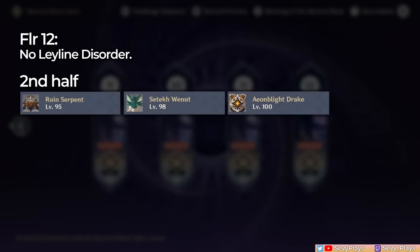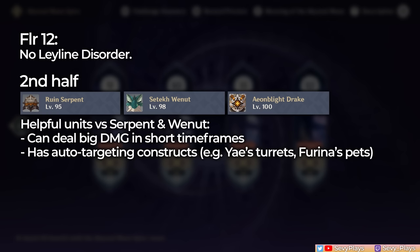The second half, fortunately single-target focused, also has the annoying bosses. Veterans will already be familiar with how to beat them, but for those encountering the Abyss versions of the Weynut and Ruined Serpent for the first time, this might be a challenge. For some general tips regarding your teams: against the Ruined Serpent and Weynut, units that can deal lots of damage in short periods of time will be preferable, and auto-targeting constructs like Yae's turrets or Furina's pets can make it easier to whittle down their health as they appear or help track their location.